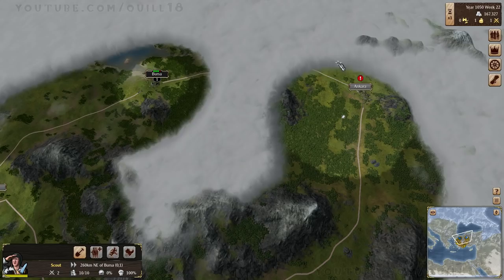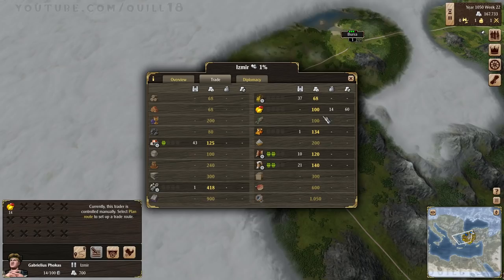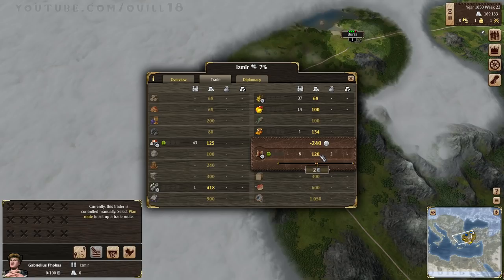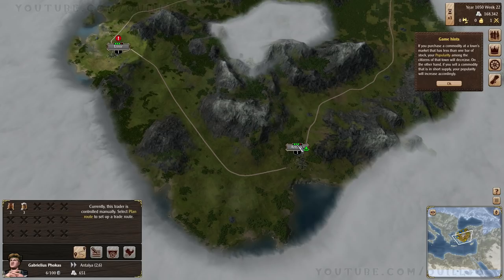Speaking of traders, let's go and see what we can do in Izmir. We should be able to sell all this stuff for maximum profit. It's also going to develop a little bit of love because we're bringing them some goods they don't have, so they appreciate that. We'll go ahead and buy some of their furs and beer, and bring that back to Bursa.